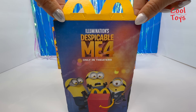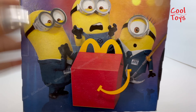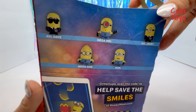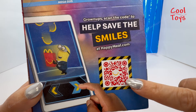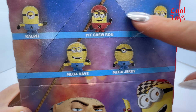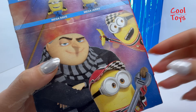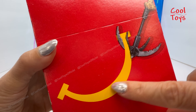This is what McDonald's is using to serve their Happy Meals for the Despicable Me 4 promotion. This is the front of the box with three minions and a McDonald's Happy Meal box with a little smiling face. On this side we have five minions and information — if you want to help save the smiles you can scan the code. On the other side we have five more minions, Mr. Gru, and Pit Crew Ron.